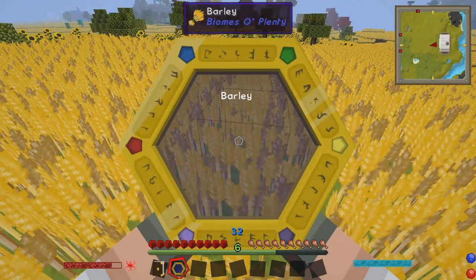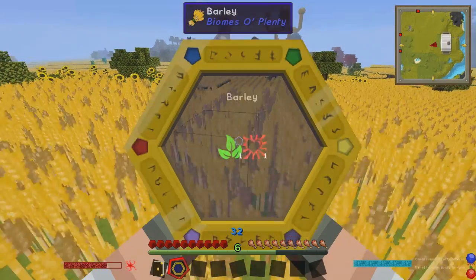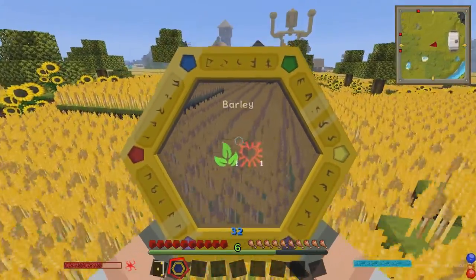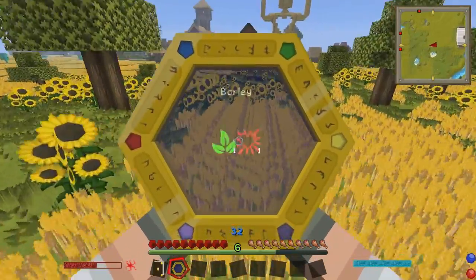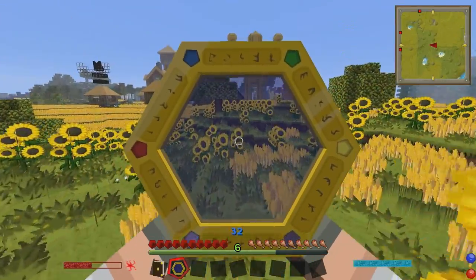I've got my Thermometer, which means I can always stop, hold down the right mouse button, and find out what something's made of. I can't believe I haven't scanned barley yet - but I have now, and it's made of Victus and Herba. So let's get back to the farm and grab what we need to get started with Mekanism.